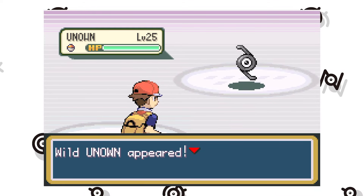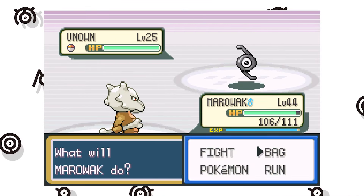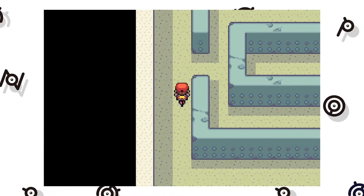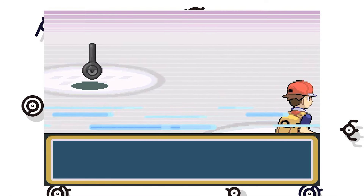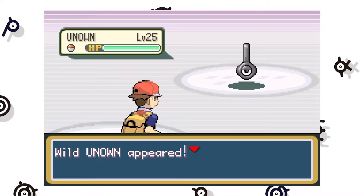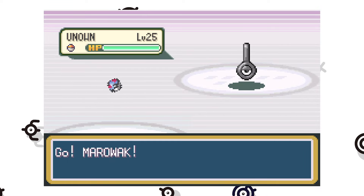In addition to the random letter distribution, the encounter rates within each chamber are also kind of strange. Some letters like P, C, N, and Y appear between 40 and 60% of the time in their respective chambers, while letters like E, K, and O are as low as 2%. If you clicked on this video, you already knew this is going to be about shiny Unown's rarity, but a low encounter rate isn't why these Unown can be considered rare shinies — after all, there are many wild Pokemon with low encounter rates.